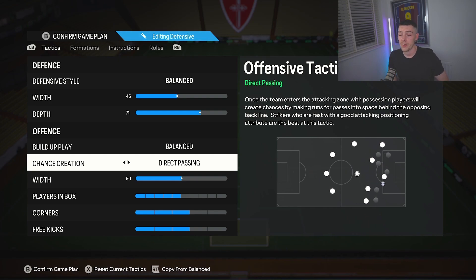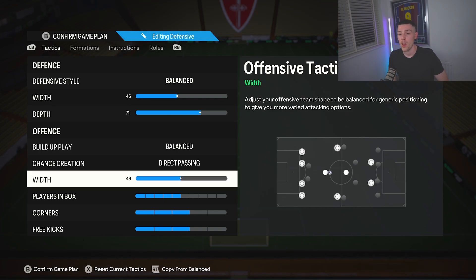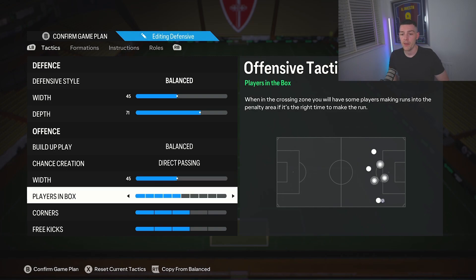The build-up play is balance, chance creation is direct passing — it's still the best in the game. If you're looking to compete and get those divisions and finish the best ranks you can, you should definitely use it.